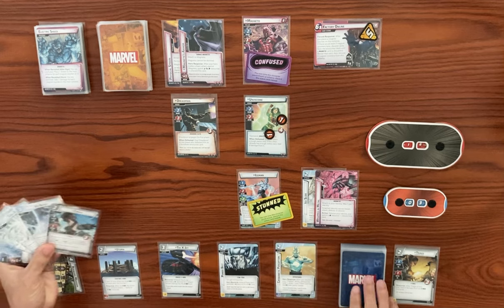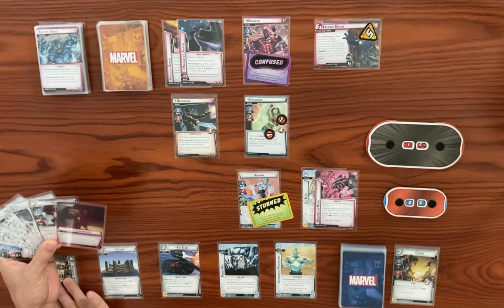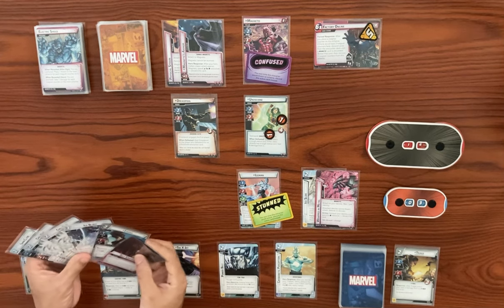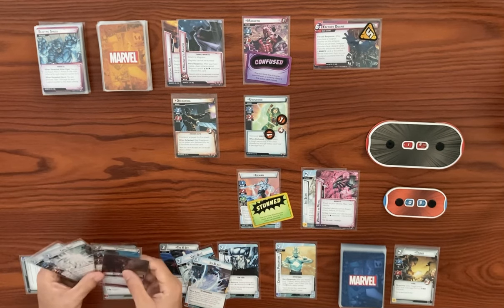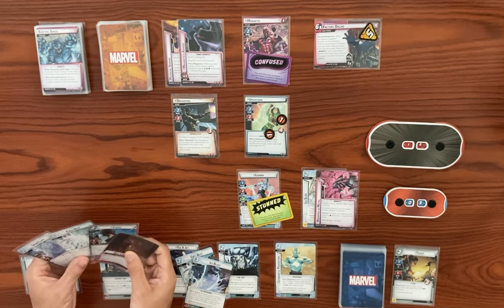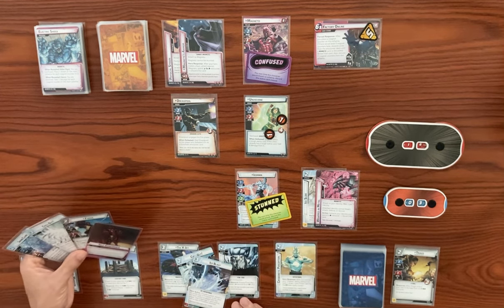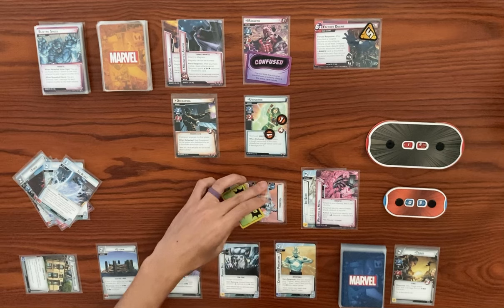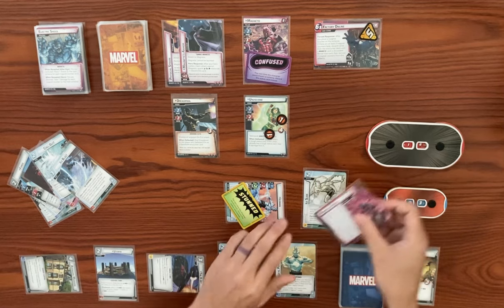Back to our turn — let's exhaust Mansion so we can draw a card. We definitely want to flip down here to heal, except we can't because we're wrapped in metal. Then we ice blast for sure. We need to exhaust and deal with the wrapped in metal first. Let's trigger this action: exhaust your identity, spend a physical resource. Let's use the X-Jet here to generate a physical resource, so we can discard the wrapped in metal.